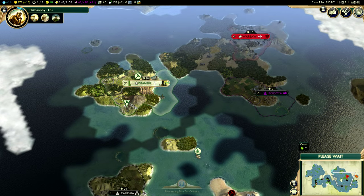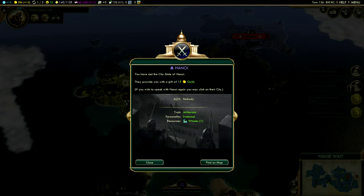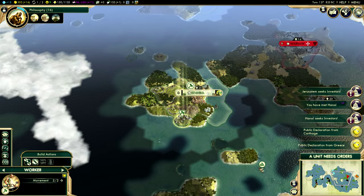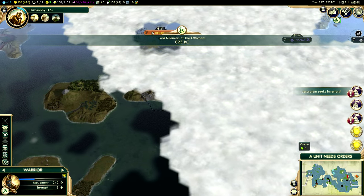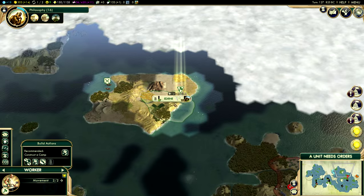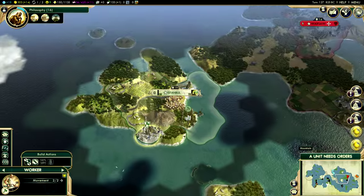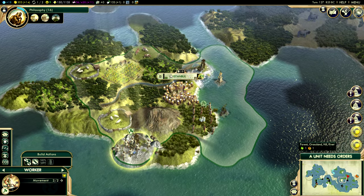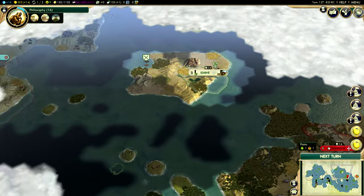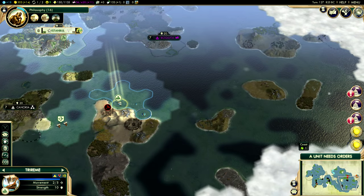I sometimes wish these triremes could just get up off the water and land their sailors on shore to get access to these awesome benefits of the ruins. This warrior is not really doing anything, so we're going to have him go east and hopefully come across some ruins. It's important in the earlier game to find as many ruins as possible. There's a river over here — it's telling me that cutting it down and making it a farm would be better. I don't always do that, but sometimes I do.